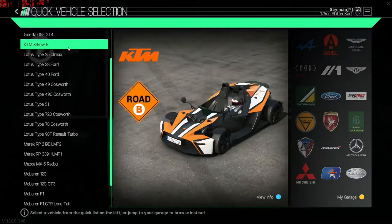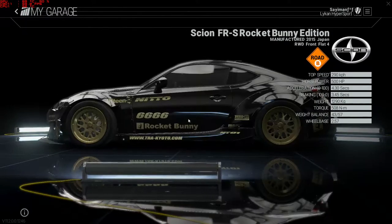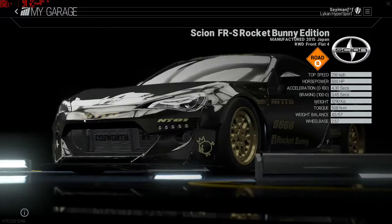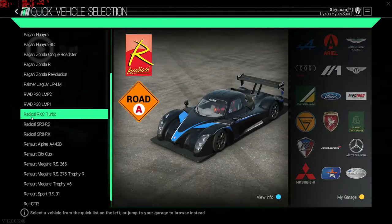Where would they go in the car list? There's the Crossbow — that's kind of okay. Rocket Bunny? What the hell is that? 290 top speed. Takes almost as long to stop as it does to go.